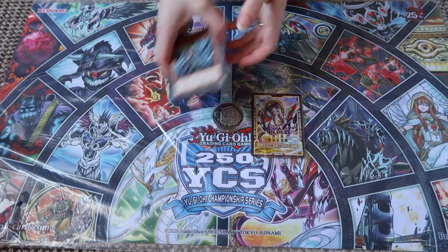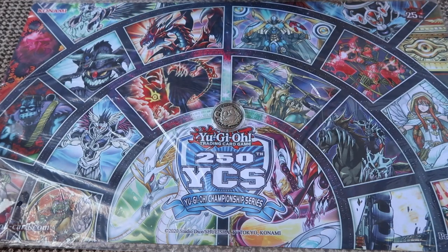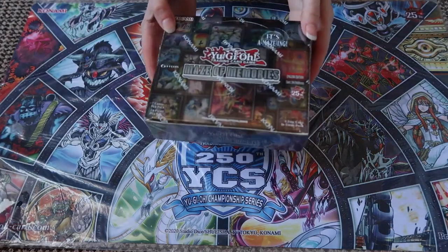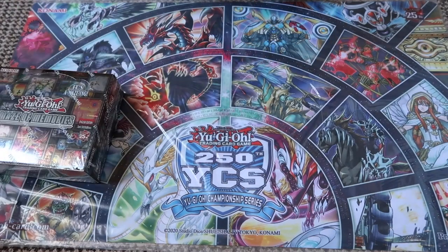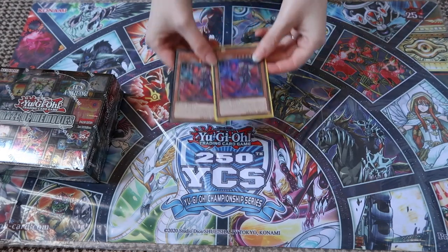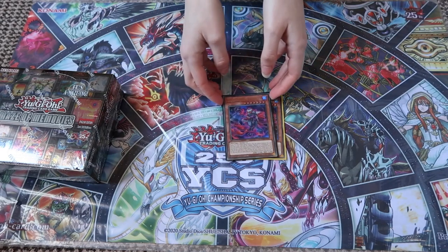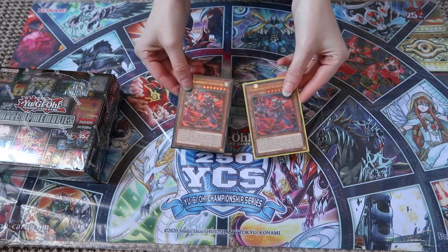But then while we were there, we did some shopping, as you would expect. The big thing that I bought was the Maze of Memories booster box, which we shall open in a minute. But I also got two Kashtira Tealamence cards - well, a Tealamence Kashtira card that I need.